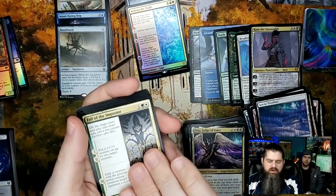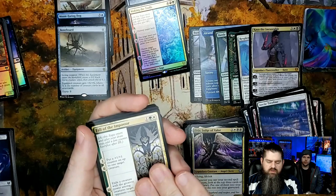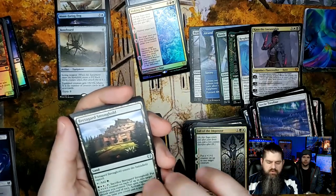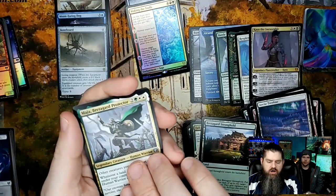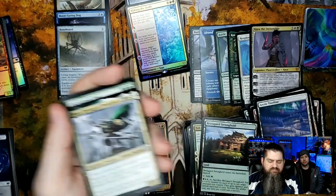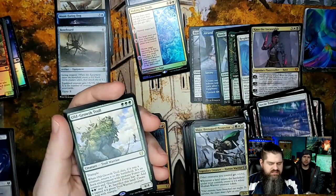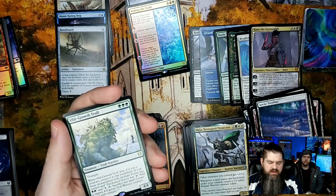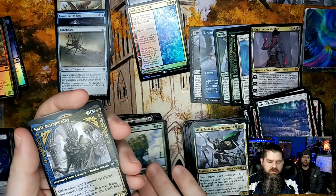Fall of the Imposter — I still want to see this in foil, I bet it'd look cool. Bretagard Stronghold. Myjo Bretagard Protector. Come on — the rare. Old Growth Troll again! I think it's undervalued, really cool card, a lot of fun to play with.